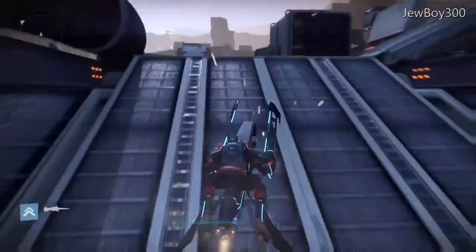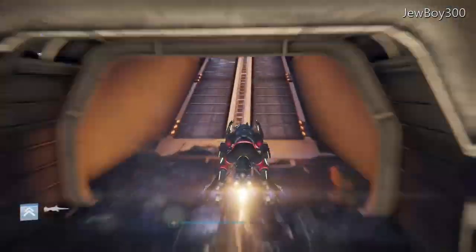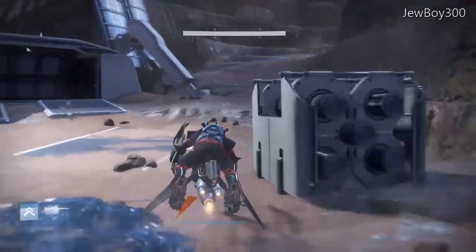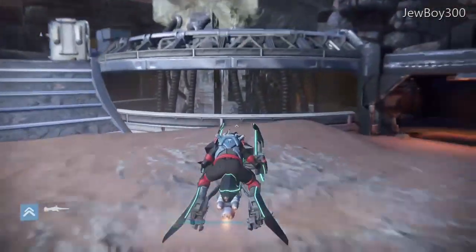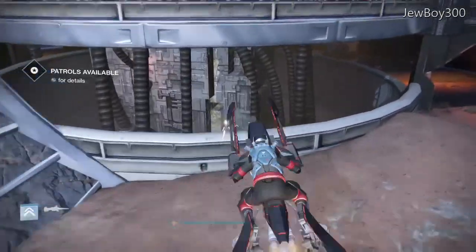Alright, here we are in Legion's Keep. For anybody not familiar with this method of Sparrow Breaching — since the last one was patched — basically all you have to do is pin your Sparrow into a very small, very tight area, so that you can see through your Sparrow and then just jump off of it.